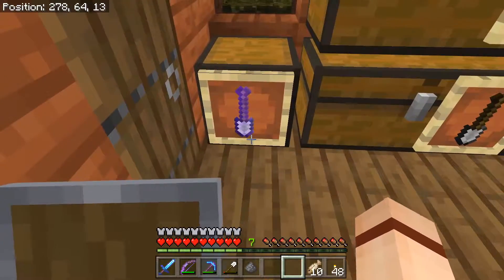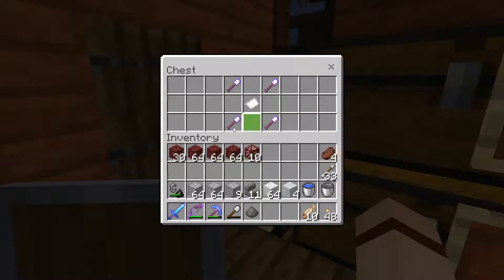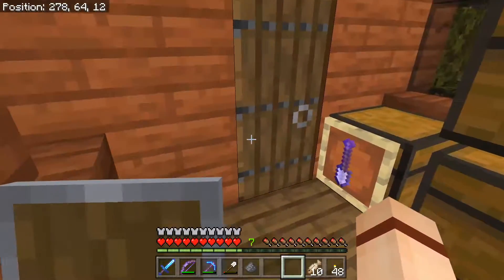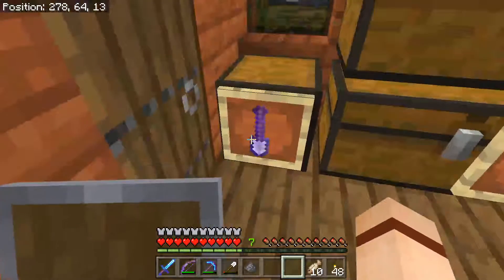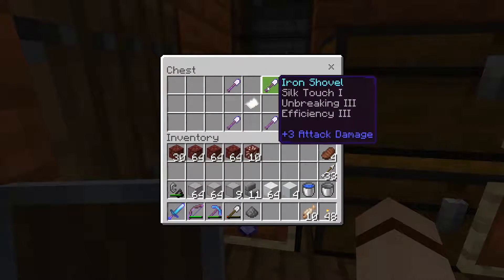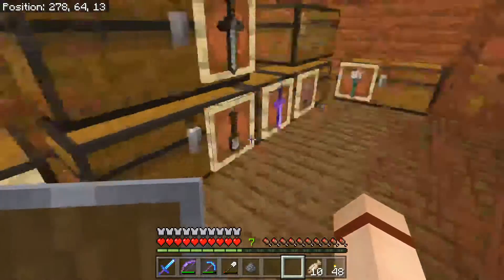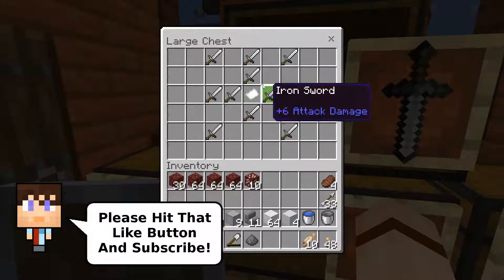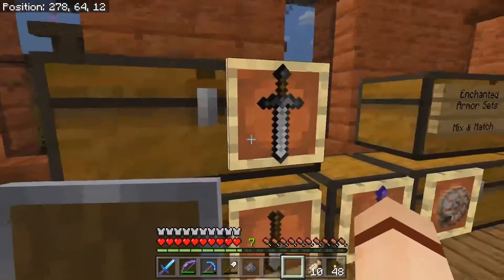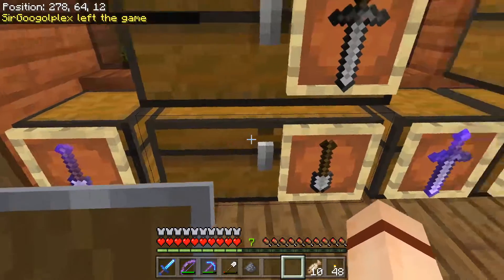We have some enchanted iron shovels, which we are selling for two iron ingots each. Nobody's bought any of those. For an enchanted shovel that's got like silk touch on it, it's not a bad price — it's not going to last forever, but hopefully you get something out of it. We've got regular iron swords here; I'm doing these for one iron ingot each. No sales on those shovels — I'm doing two for one iron ingot. We get so many of them with that drown farm.